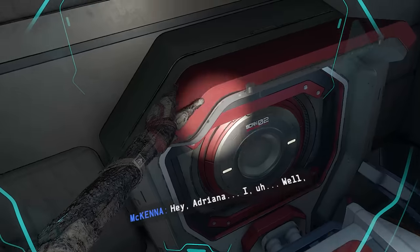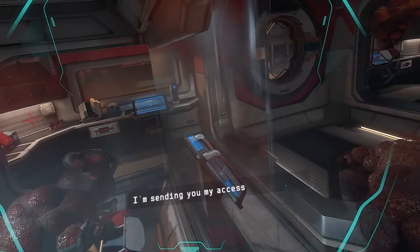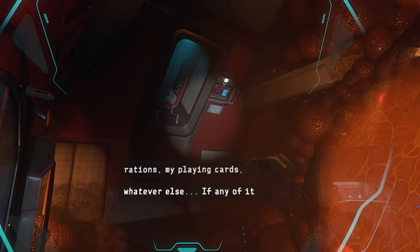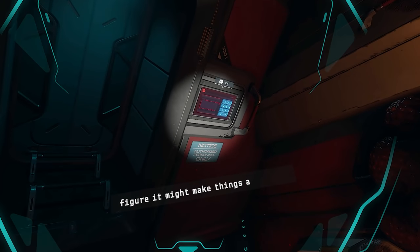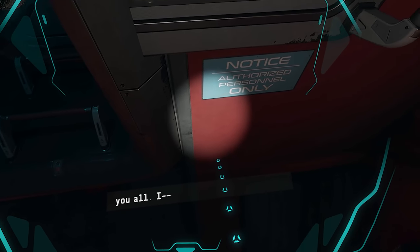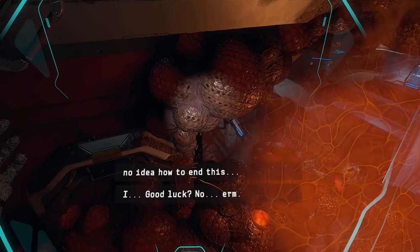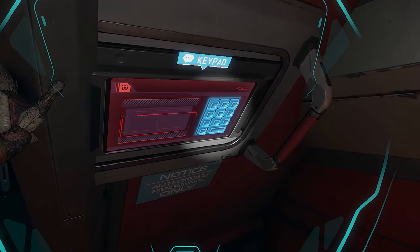Hey Adriana. I know I can count on you to look out for everyone. Here are my access codes — they should get you into my stuff and a few engineering areas. My spare rations, my playing cards, whatever else. If any of it helps even a little bit, please take it, share it. I figure it might make things a little more comfortable for you all. Trem, prepare for departure — I gotta go. I have no idea how to end this. Just hang up, man. Just hang up. Good luck. Yeah, nailed it.